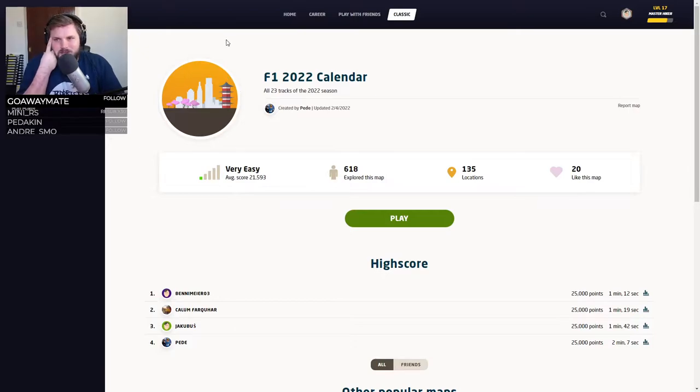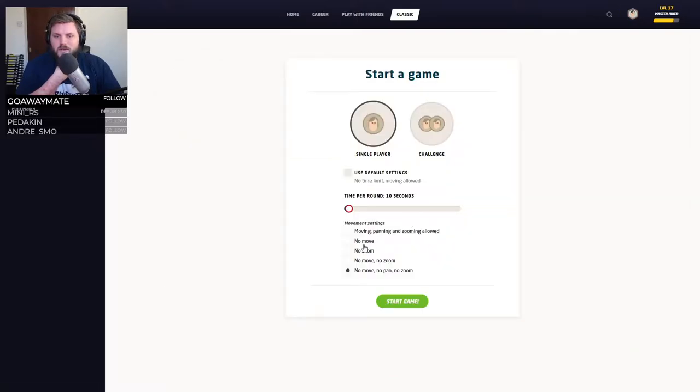I'm going to do the F1 22 calendar, so I'm assuming it's all the F1 tracks from this year's upcoming season on GeoGuessr - 135 locations. We can probably have a couple of goes and we'll just see how long we take. I'll give myself unlimited time for the first attempt, and then maybe on the second time we can limit it, like a minute, and we can't move, pan or zoom.